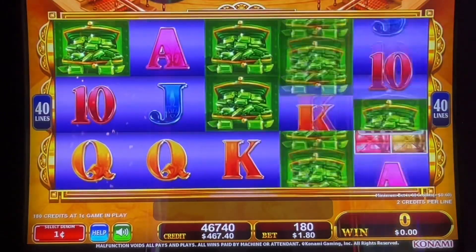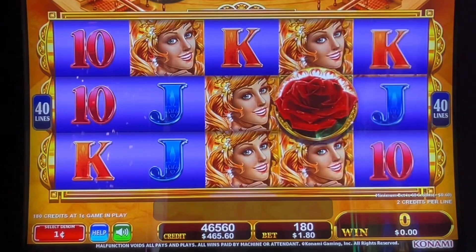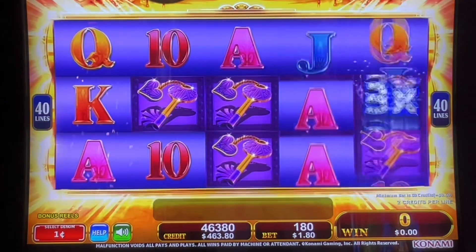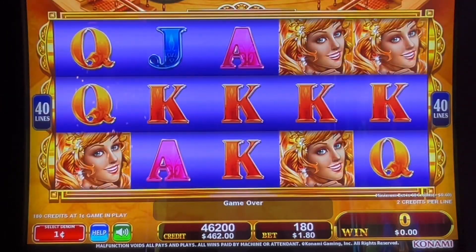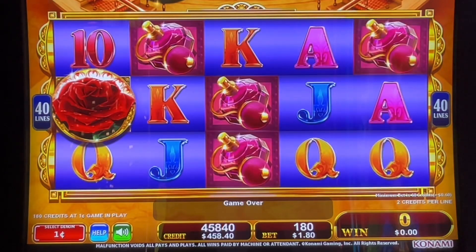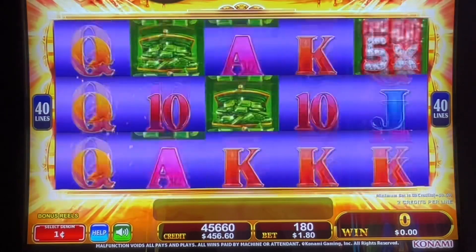Hopefully some of those colored roses will come down - we need three of them. Three purple, three blue, or three gold. I'd really like the three gold - that would be five thousand. Come on bonus! I'll take multipliers again.